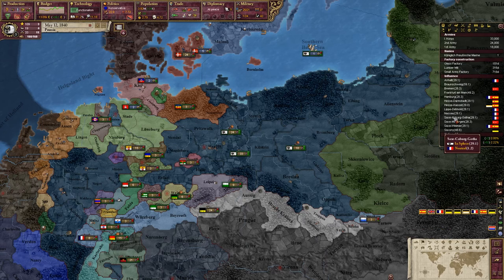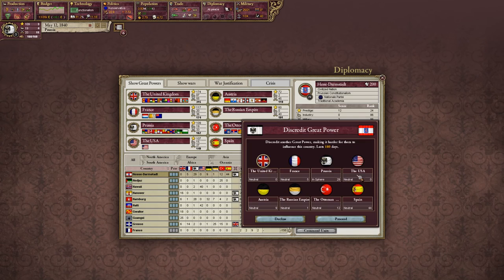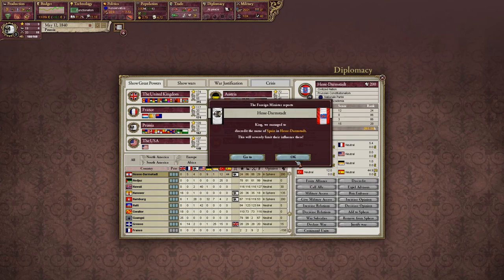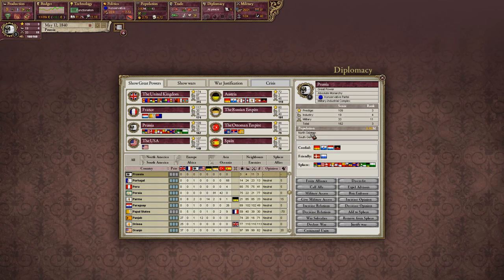Algeria accepted the offer from Spain. Are we still having problems in any of these? Spain is actually going after Hess-Darnstadt. So we need to go and stop that - discredit Spain. How close is Spain to losing their great power position? At 78, I would say they're not very close.